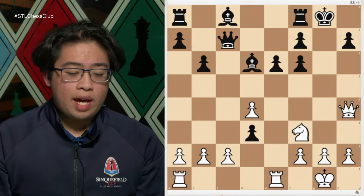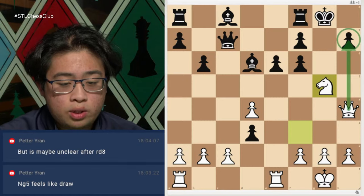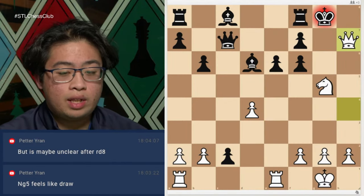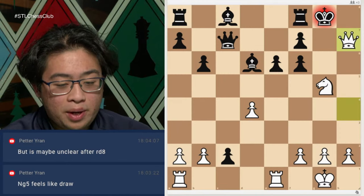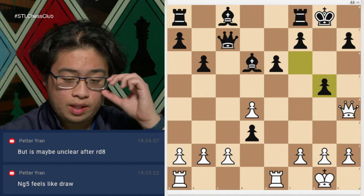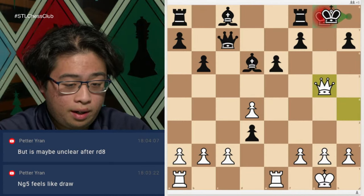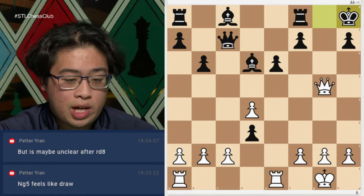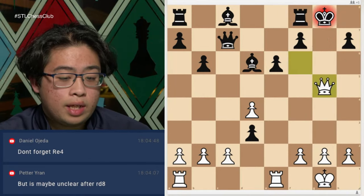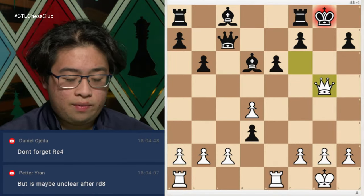The move is knight to g5 — threatening checkmate on h7. If black carelessly captures the pawn on c2, white captures on h7 checkmate, supported by the knight on g5. If black captures the knight on g5, white captures back on g5 with check, forcing the king to run to h8. Then white performs perpetual check: queen to f6 check, king to g8, queen to g5 check — repeating this position two more times achieves a draw.